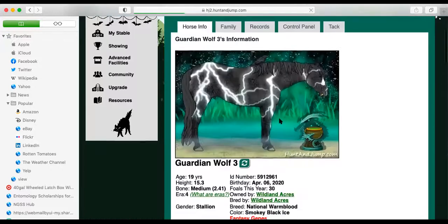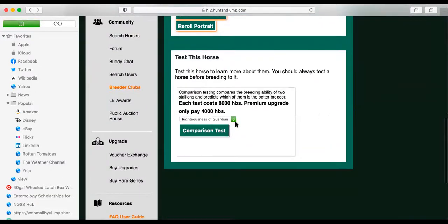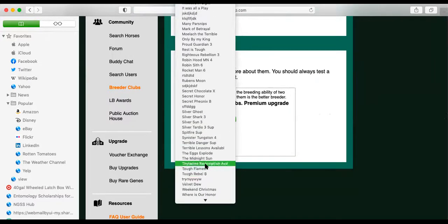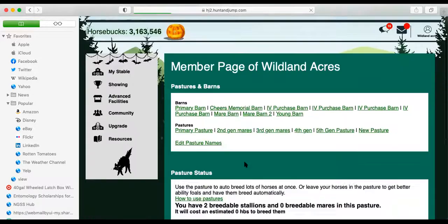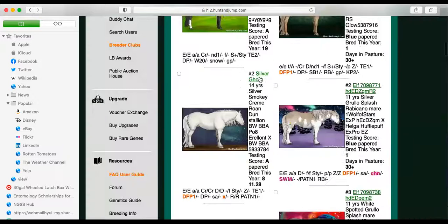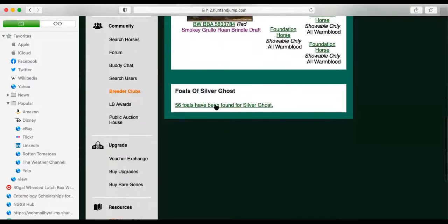To make comparison testing easier — rather than searching through all these unnamed stallions — if you put a couple of spaces at the beginning of Guardian Wolf's name, his name will appear at the top of the list so I can find him quickly when comparison testing a large number of horses. So now we go back to our generation two pasture, get Silver Ghost, go to his family, and go to his foals.